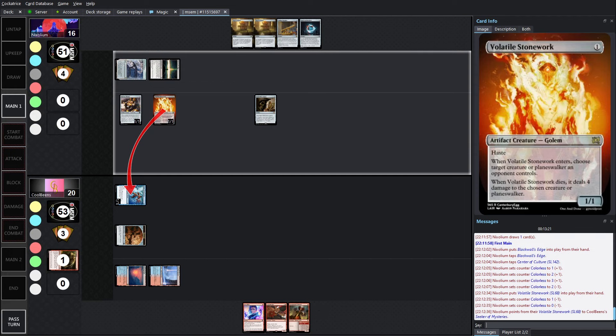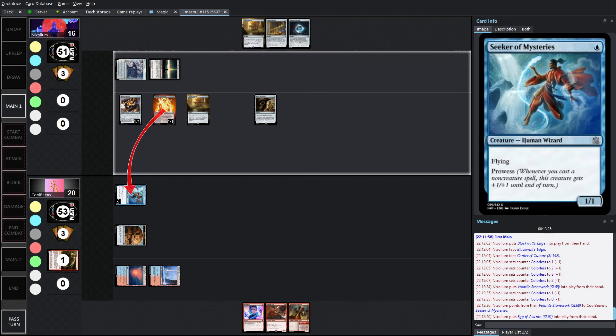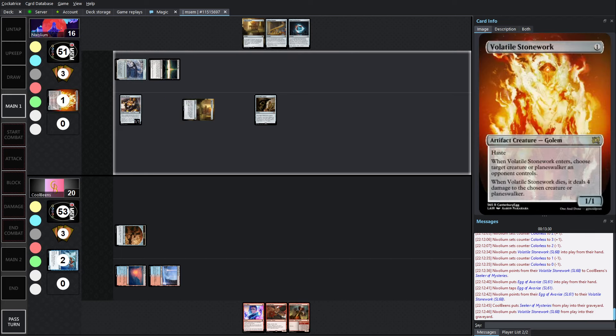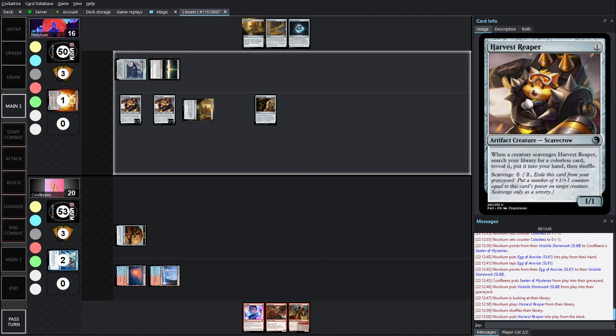Let's see what the play ends up being. Soul Synthesizer is nice for digging, but if you're concerned about Seeker of Mysteries putting in excessive damage, you might want to Stonework it. Because the nice thing is you can go Stonework, Egg into Stonework, and keep all these 1/1s off the field. There's Stonework — choosing Seeker. Looks like we're going to see an Egg. Pretty easy here: Stonework's going to blow up, probably fetching a Harvest Reaper.